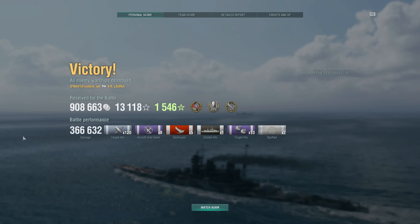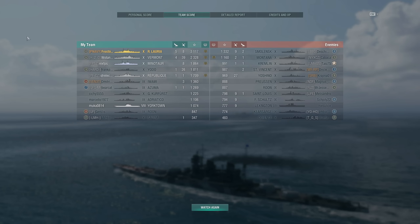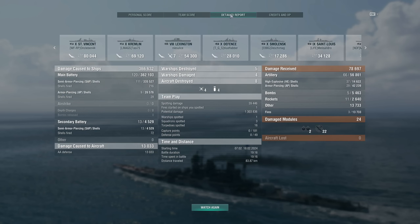366,000 damage done for Frostbite WTF in the Ruggiero de Luria — currently the EU damage record in this ship. It's unlikely to stand for long, as this is a relatively new ship and this was a standard battle — an Arms Race battle with health regeneration would produce even higher numbers. But for now the record stands: 366,000 damage and more than 3,000 base experience, which is pretty good by anybody's standards.